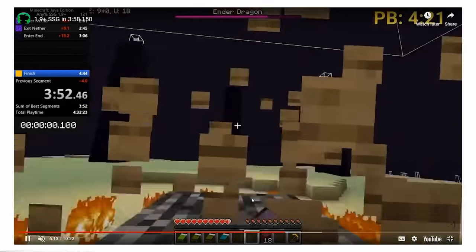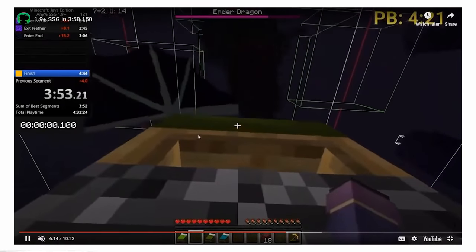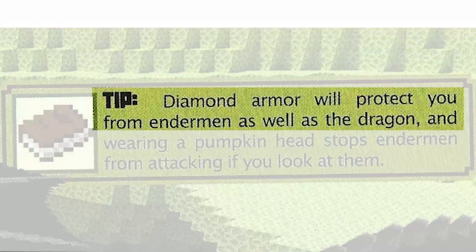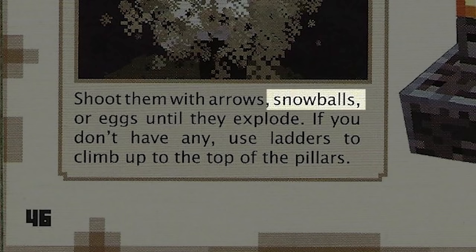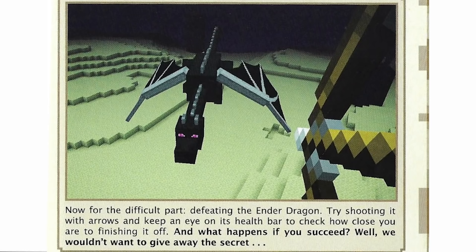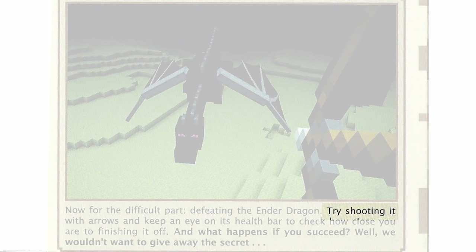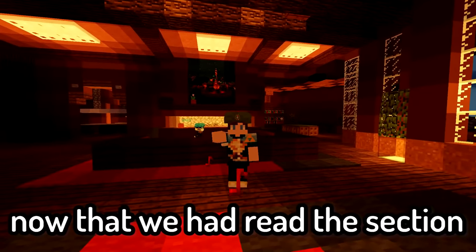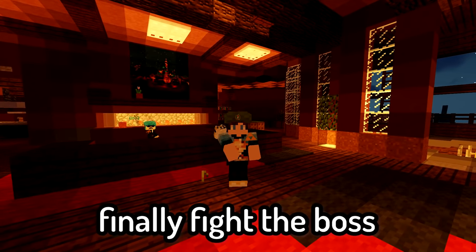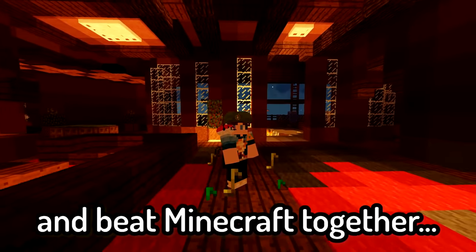So it's going to be very different from how all the sweaty speedrunner guys do it nowadays. The book, of course, suggests bringing full enchanted diamond armor, as well as snowballs or eggs to explode the crystals — which is actually pretty normal. It also recommends straight up shooting the dragon with arrows. Now that we'd read the section on the Ender Dragon, me and Plushie were ready to finally fight the boss and beat Minecraft together.